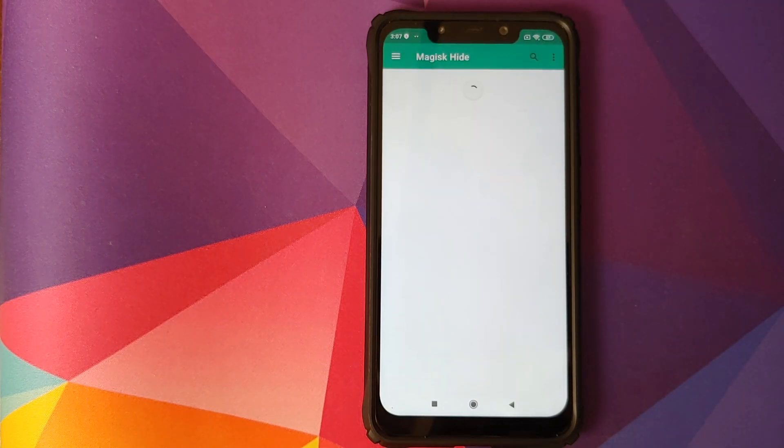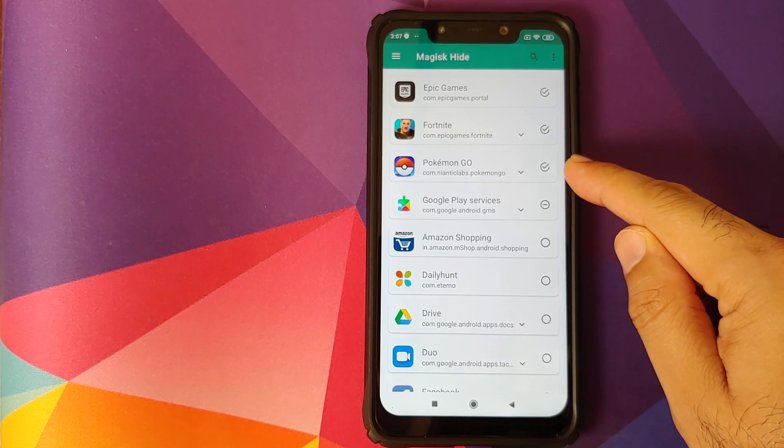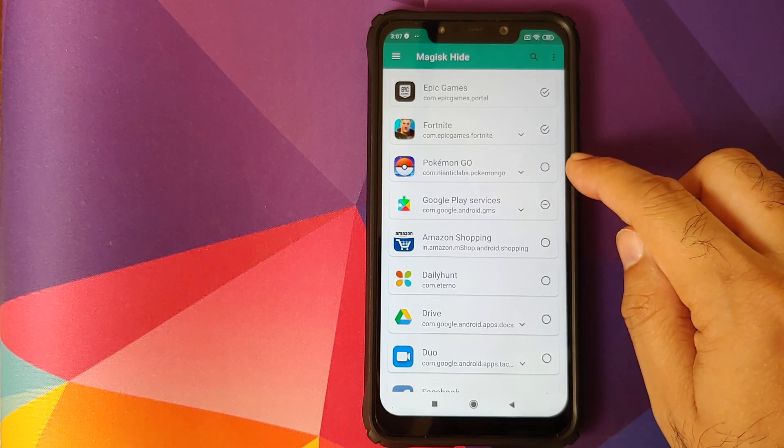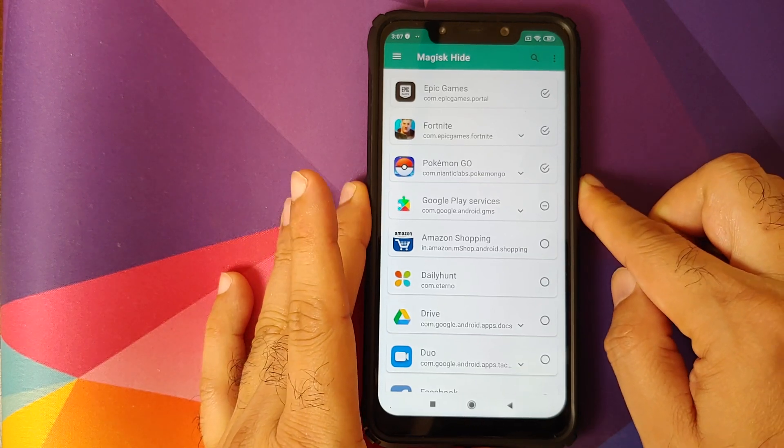Click on the three-bar menu on the top left and select Magisk Hide. Once in Magisk Hide, make sure the check mark beside Pokémon GO is checked. If it's unchecked, tap on it to enable it — this means Magisk Hide is now enabled for Pokémon GO.